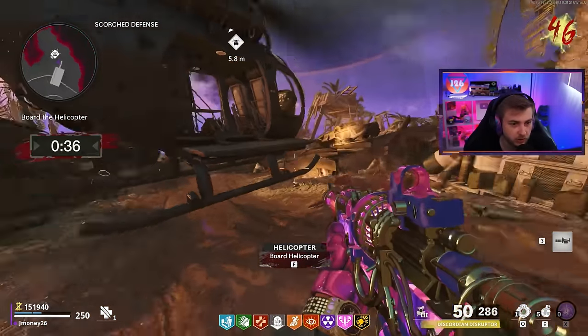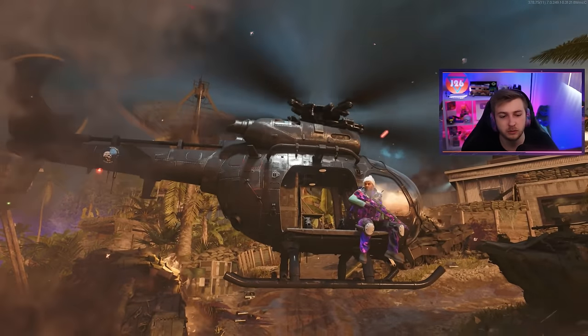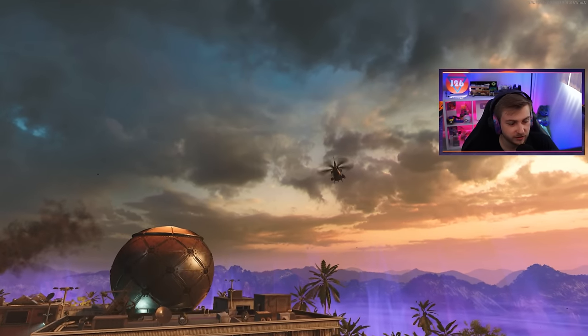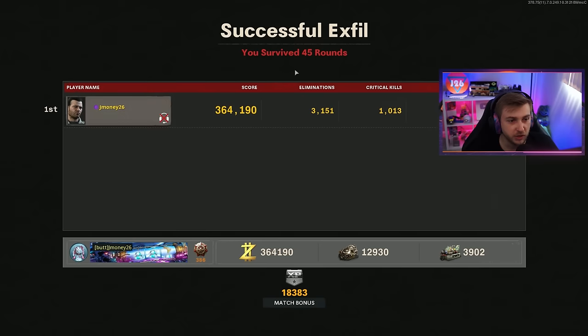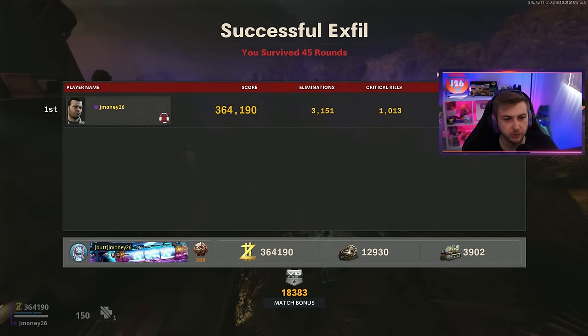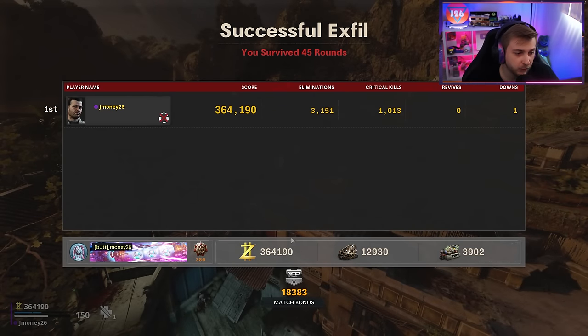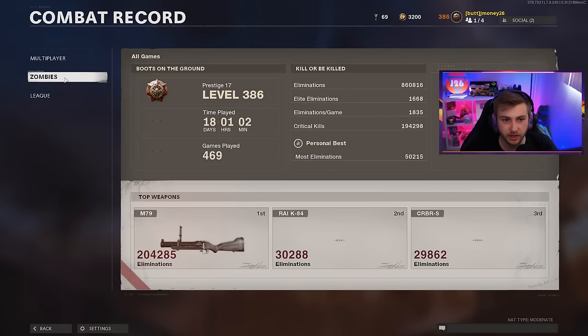I don't know which one would be more difficult, but either way — we made it out safely with only one down. Let's take a peek at our stats: 3,151 eliminations, 1,013 crits, no revives and only one down. Not bad for 45 rounds in my first time back in a bit.